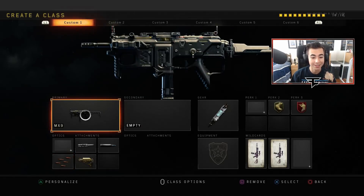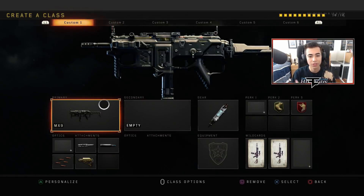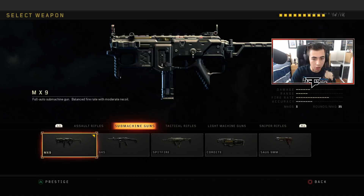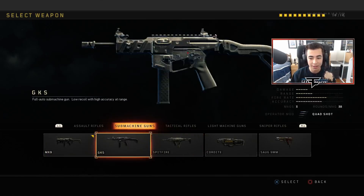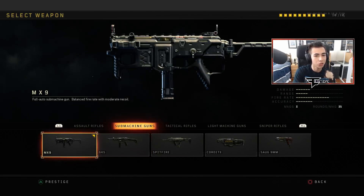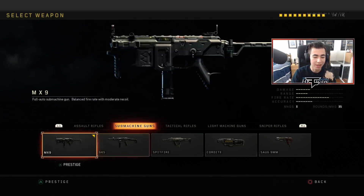Now we are on to the classes. First I have the MX9. This is probably my favorite overall SMG — I would say it's the best gun. The MX9 is probably the best overall gun: it's good up close, it's good medium range, it has potential at long range. And then the GKS has a little bit less damage but a little bit more range, so that gun is better at range. But I value the MX9 at short and medium range more because it's stronger.